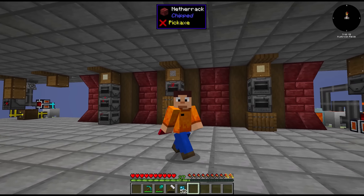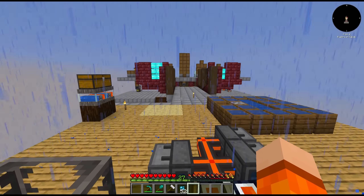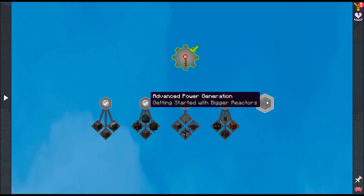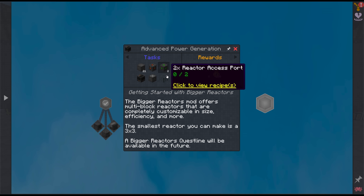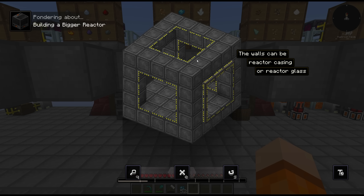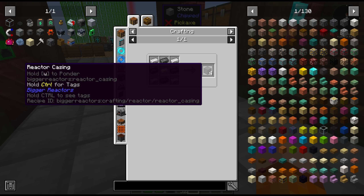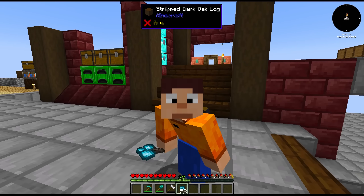So we have the basics down. To upgrade this any further we need to think about power. I know we've spent a very long time on this sieve setup but it's going to pay off long term. I upgraded these furnaces to emerald. The quest book hints towards a bigger reactor — I haven't played with this since 1.12 so I'm not sure exactly what's changed. This thing is powered with uranium and we have about 1.5k uranium pieces. I like the reactor caissons, and graphite is just smelted coal.